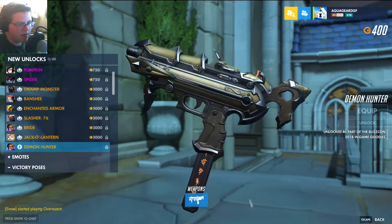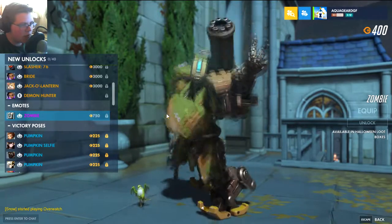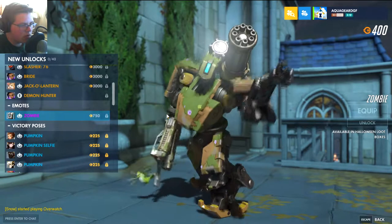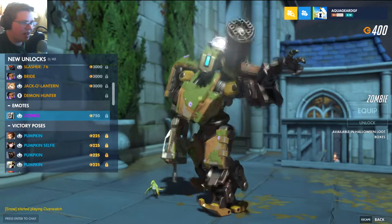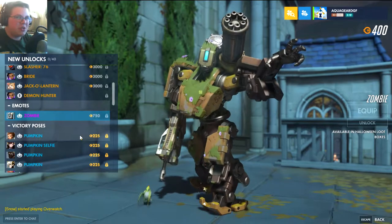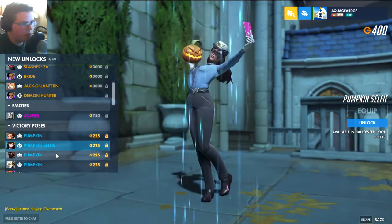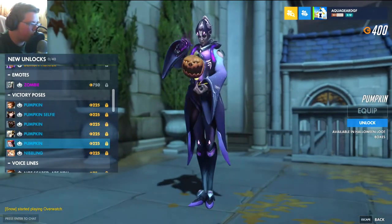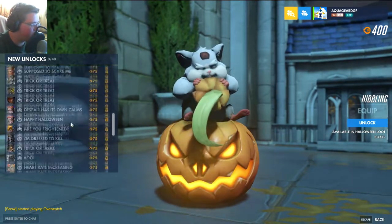Let's look at the emotes — zombie emote for Bastion. It's kind of cool, but I think they could have made it for somebody better, maybe Soldier. I mean, a robot zombie? Zombies are usually humans. These are all victory poses — I'm guessing each one just poses with a pumpkin. Kind of cool. This one I like, this one looks sick, and the Hammond one is pretty cute.